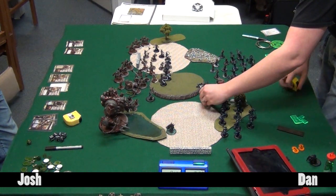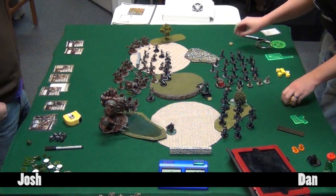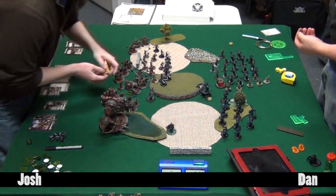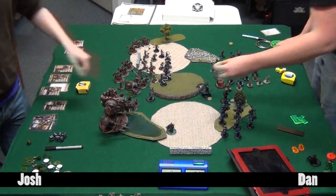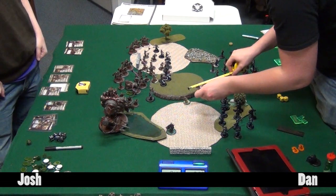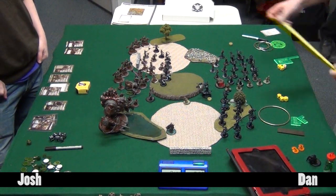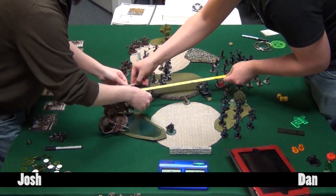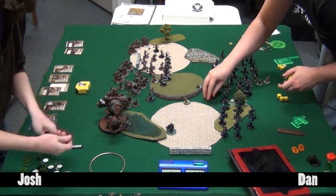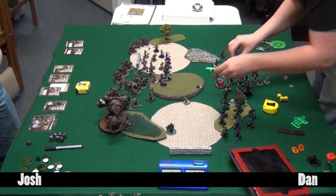Gaspy moves up and throws a boosted Excarnate at one of them. This is where it goes bad - it's hard to know what to do against this particular setup with this list other than have three lines deep and pray to mitigate the Excarnate. The Riflemen seemed far enough back but obviously that didn't work out. Dan throws Deathmortis out to collect some souls, then marks the warjacks rather than trying to deal with just the four models individually.